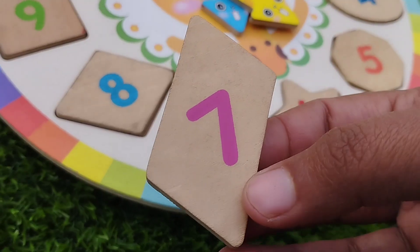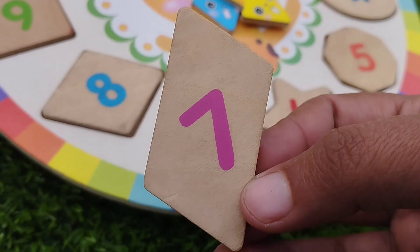The next shape is rhombus. The number is seven.